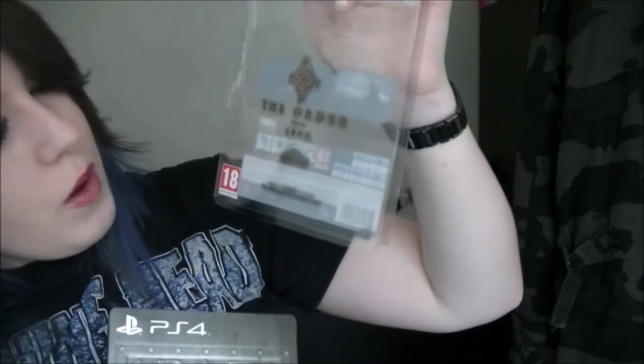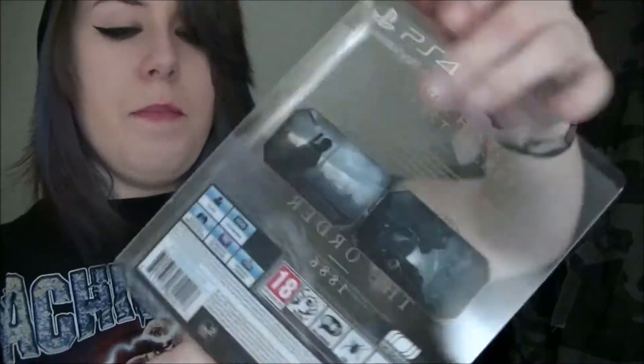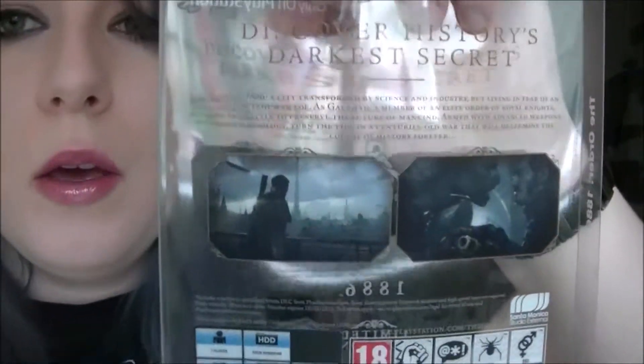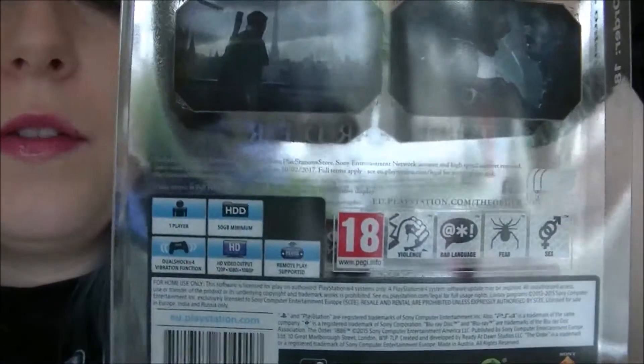Right, we're in. So we have a removable sleeve — sorry for the glare. We have got the logo on the front with other information, such as — there you go — limited edition with the DLC information. Then on the back is the normal kind of blurb, so the little summary, health description.